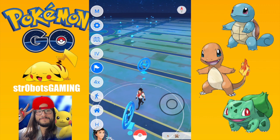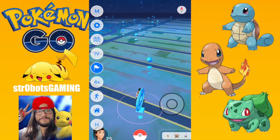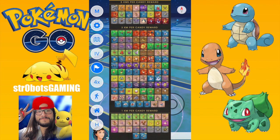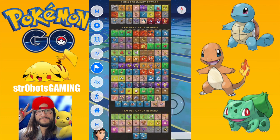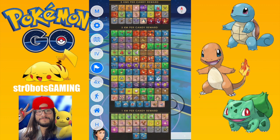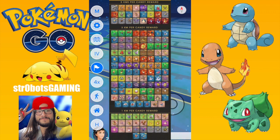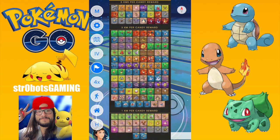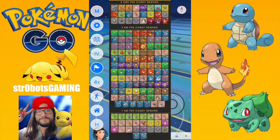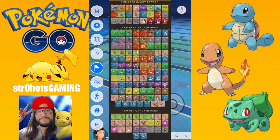Let me just put this image up here so you guys can see. These are the different Pokemon and how long you have to walk to get an extra candy for them. You can see the more rare ones like Snorlax and Dratini take 5 kilometers. The starter Pokemon and the majority of Pokemon will only take 3 kilometers.